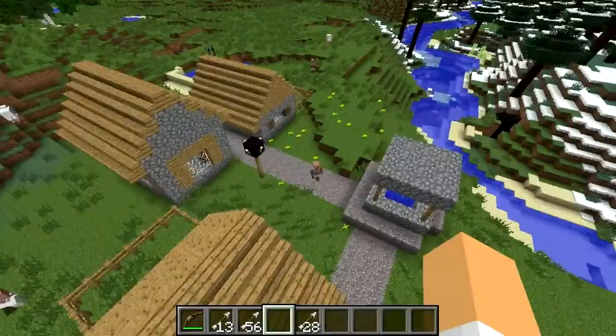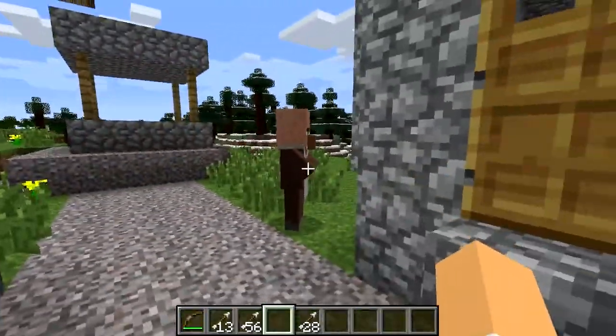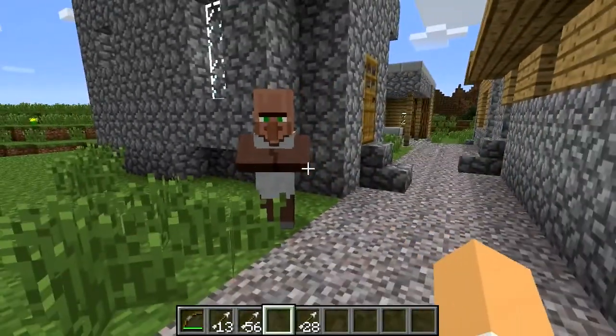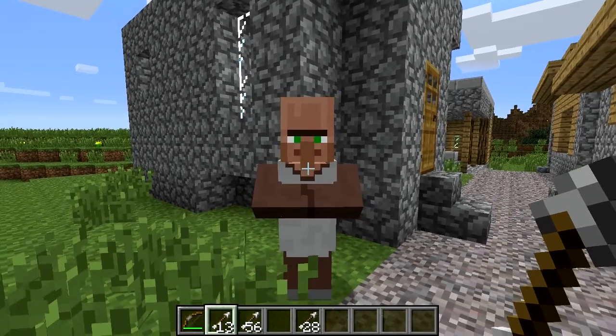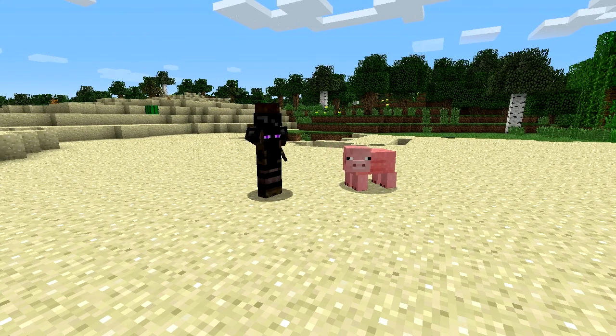What does this mod do exactly? In case the name hadn't already tipped you off, this mod adds a whole slew of animation tweaks and additions that add a little more variation to the game, as you can see. Mobs and NPCs have a sort of static blocking nature to them, which is okay for Minecraft, but it's nothing that couldn't be improved upon.